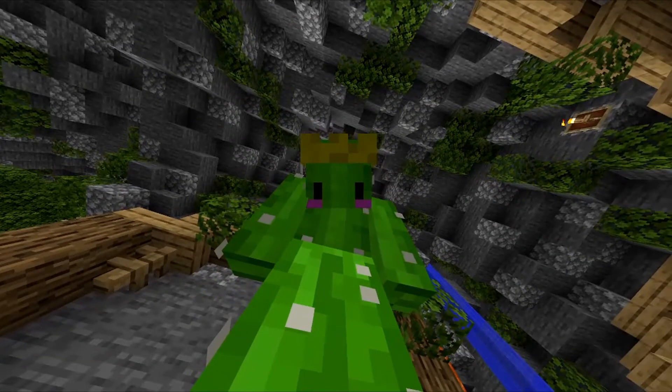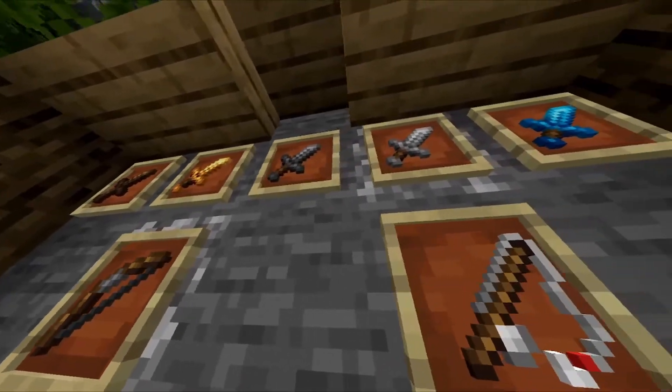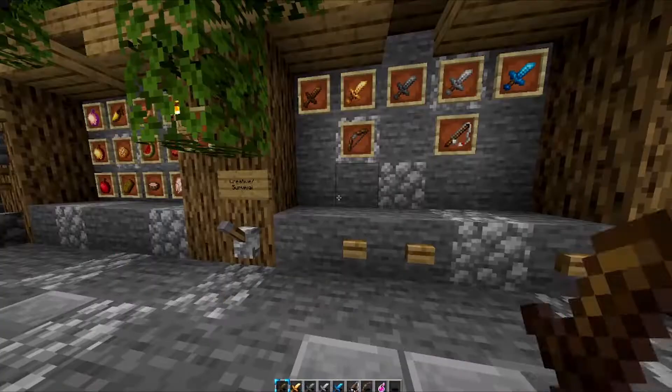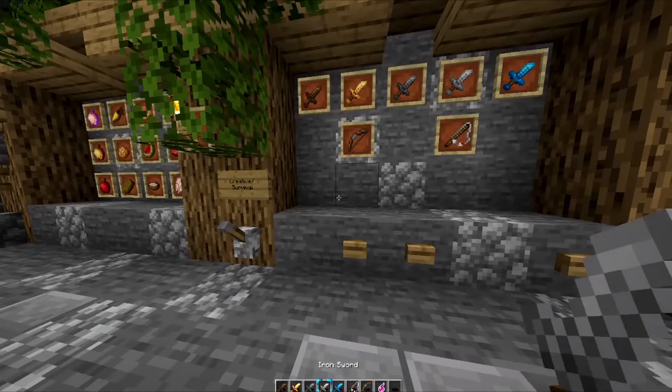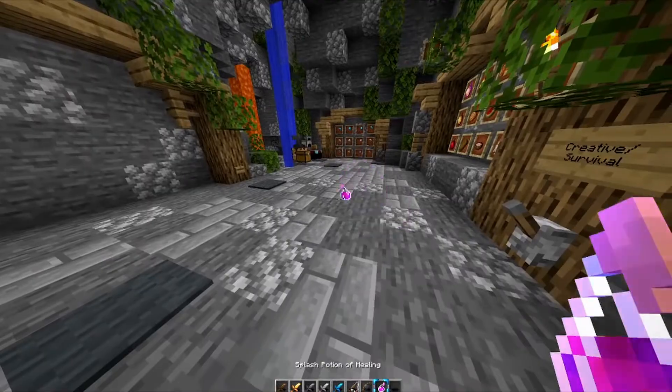That is my favorite thing about this texture pack showcase map. This texture pack features short swords, which is my personal favorite. This is what all the swords look like in your hand. Also the fishing rod, bow, and potions.